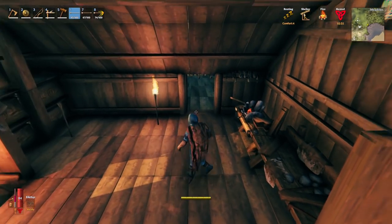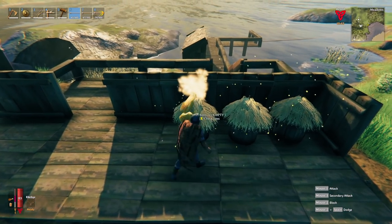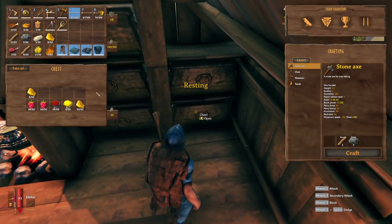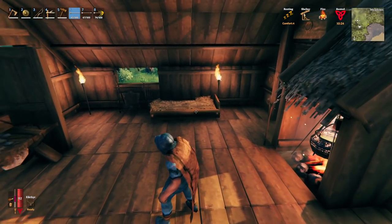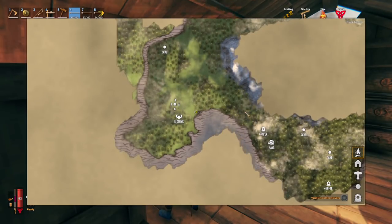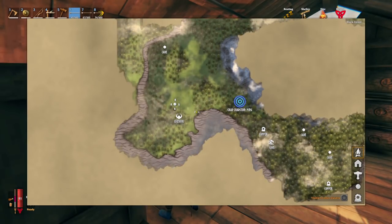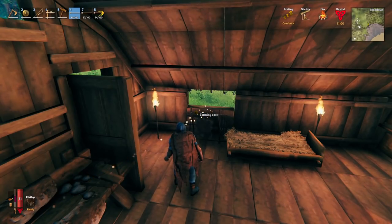Someone mentioned they haven't seen me use any bee nests, but I've actually got three. I've had two for a long time and one is newer. I've got over a stack of honey already from those. Someone also tipped that you can use the middle mouse button on the map to ping a location — it shows up in the game world, not just the mini-map. That is awesome, though I'm not sure how long it lasts.